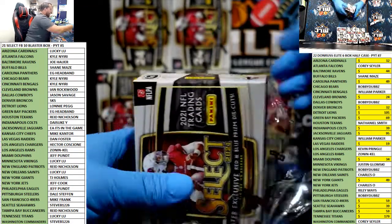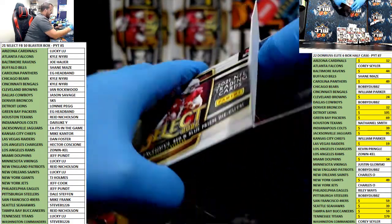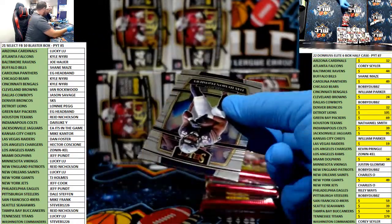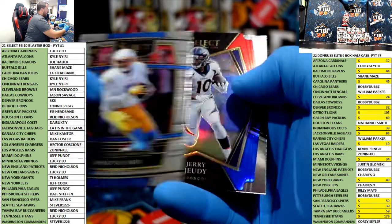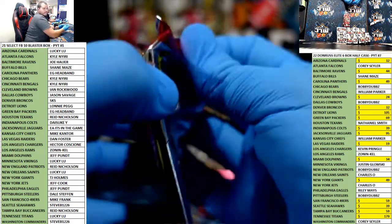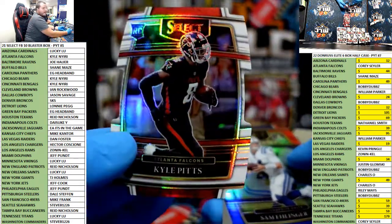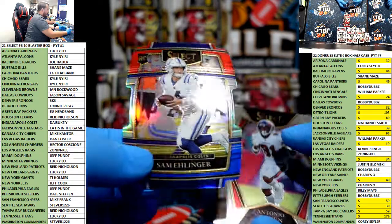Grab some elites. Baseball peeps, where are you? Brand new product to us and it's cheap too. This is a one-on-one gold vinyl Contenders Optic. We have red and blue Judy, nice looking card for the Broncos. Kyle Pitts white, numbered to 99, for the Falcons. A lot more numbered cards in retail Select this year. Ellinger blue and red.